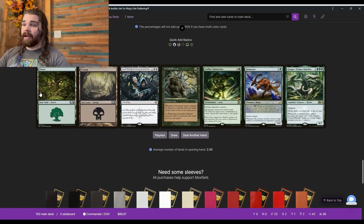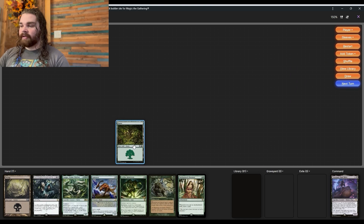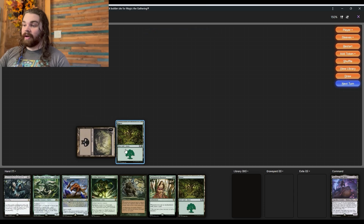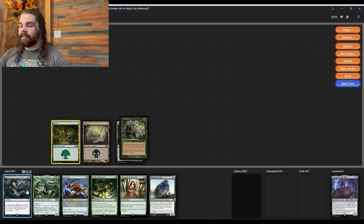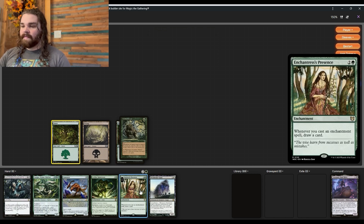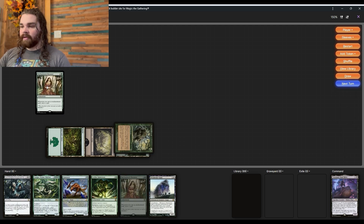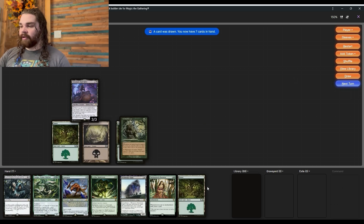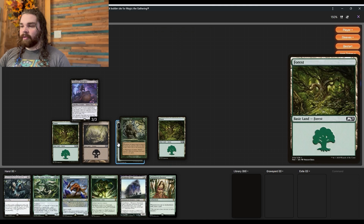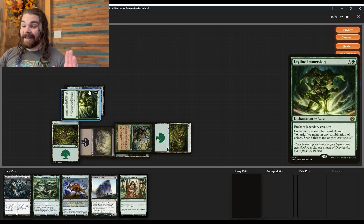Let's get into this playtest. First hand we've got Mountain, Swamp, Fertile Ground - yes, we like this. Fertile Ground adds one mana of any color, so the mana-fixing ones are the way to go. We'll put it on this Forest and pass turn. Next turn we could slam Phyrexian Arena, but what we're going to do is slam our commander. Then next turn we go for a Ley Line Immersion, tap our commander for five mana - this card's insane.